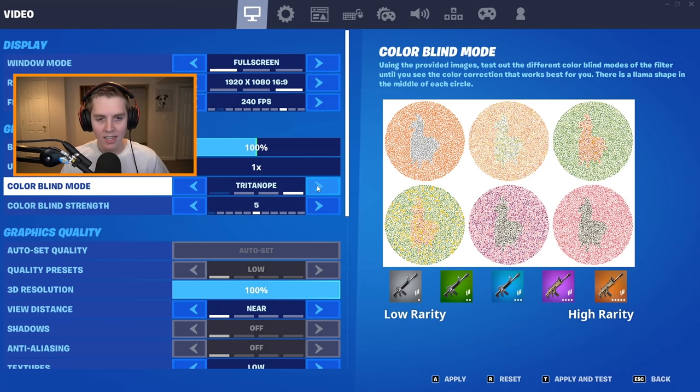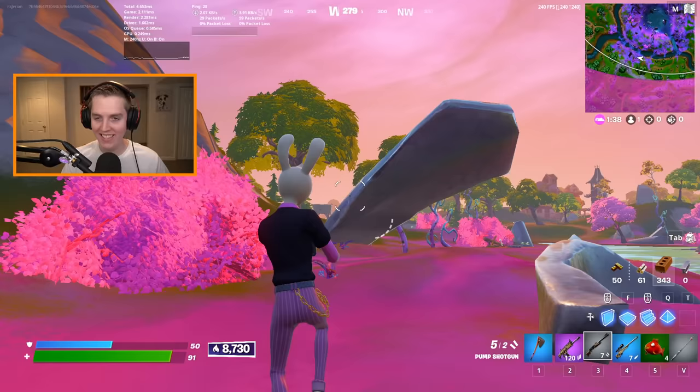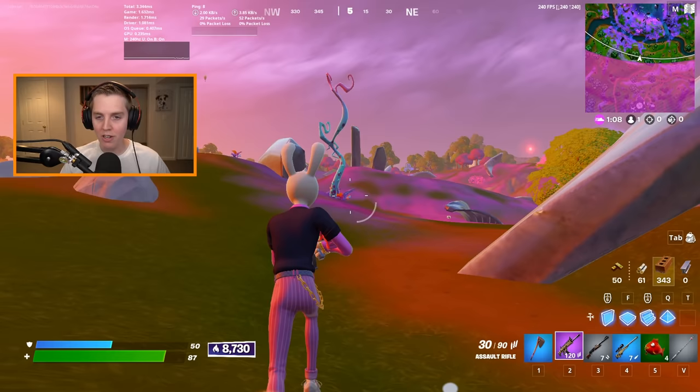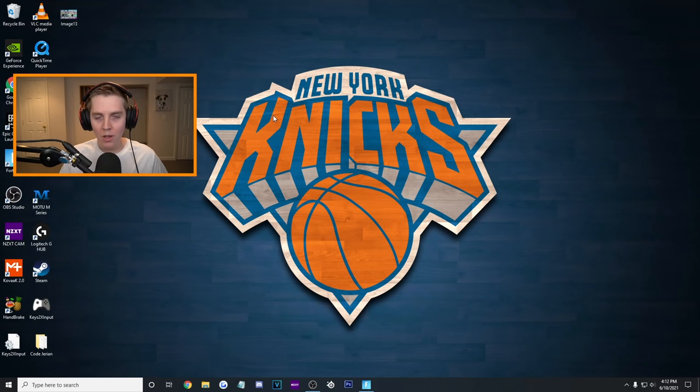The first option is no colorblind mode with 80 to 100% brightness — it makes the game look more vibrant. The next option I'd recommend is Protanope between 5 and 7 at 100% brightness. The greens are a bit darker, blues are a bit brighter — it's like a toned-down version of Deuteranope. The storm is definitely easier to see because it contrasts more with the green grass. The final and probably most popular colorblind mode is Tritanope 10 at 50% brightness — it's very colorful.